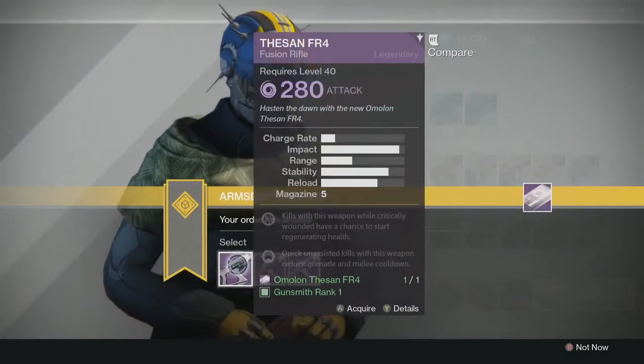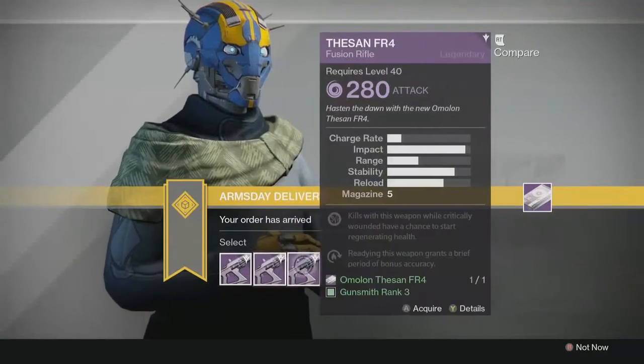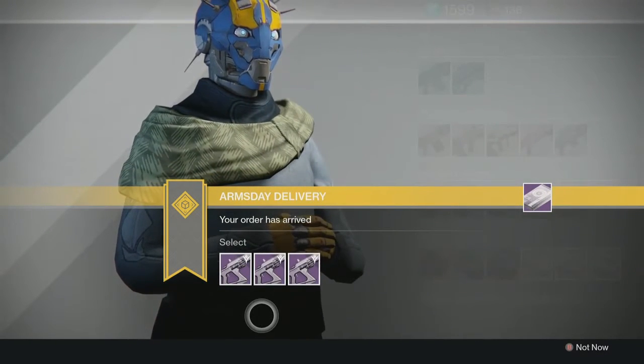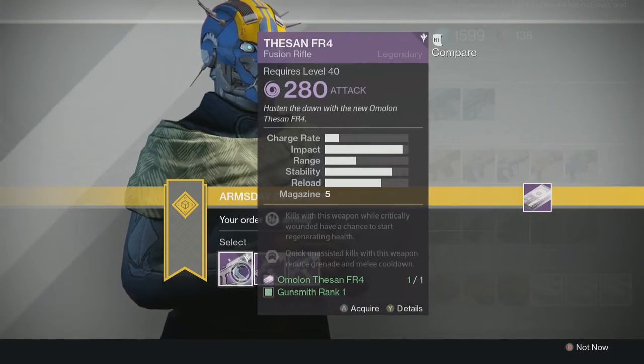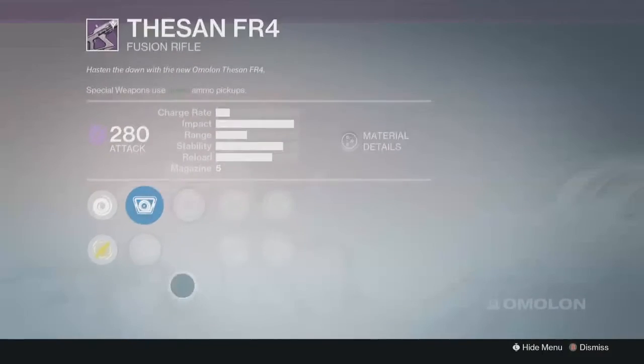I've ranked up to level three on my Hunter, which means I'm also getting the Ace of Spades exotic hand cannon quest that just popped up. Now I have a choice of three options instead of two. This is the Amalanus 280S fusion rifle — if you remember the first week or two of Arms Day testing where you had to use one in the Crucible, this is that variant. Let's take a look at it — it's a void fusion rifle.